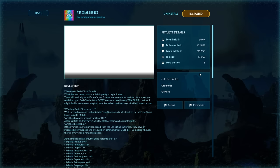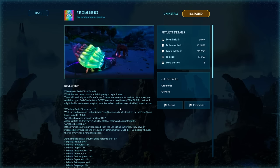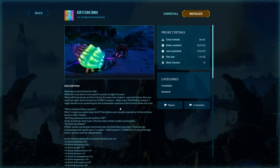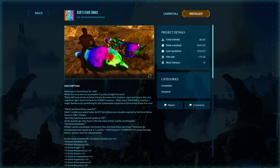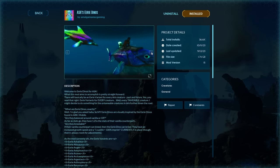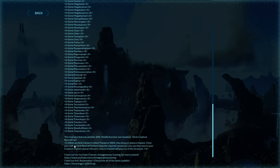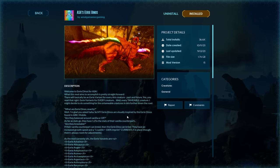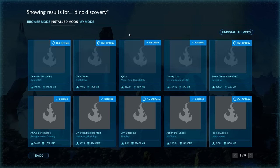That brings us perfectly into number 10, which is kind of ported over from the mobile era: Eerie Dinos. Eerie dinos are essentially dinos with 125 stats — basically 25 boosted stats compared to their vanilla counterparts. They are kind of rainbow colored, and you can see there's a normal one compared to the eerie version. The super cool feature is that if something stupid happens — you get ARKed or something — it gives you the ability to respawn that dino. They drop a creature implant and you can bring your dino back, which is super useful. The number of times I've been ARKed by random shenanigans and couldn't bring a dino back is sad. Obviously a little broken for PvP, but still a really cool concept.